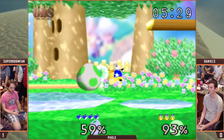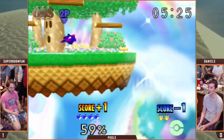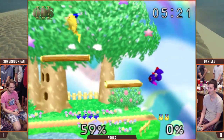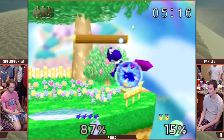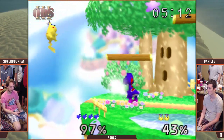That Nair stays out so long — it's almost there, but... Daniels won't get good DI on that. He ran in for the grab and Boom caught him. I really thought he was gonna be able to DI that F air — he'll at least land on the stage. I don't know if he got bad DI or didn't get any at all.